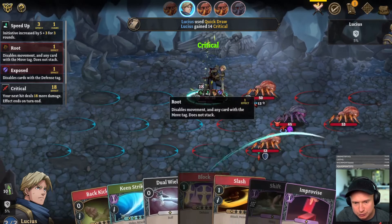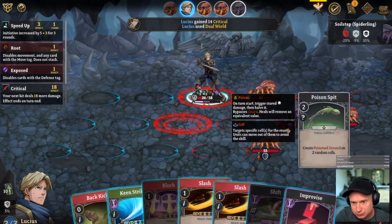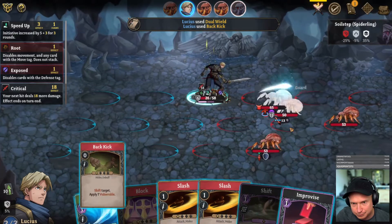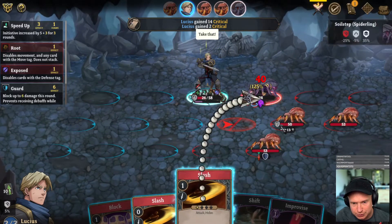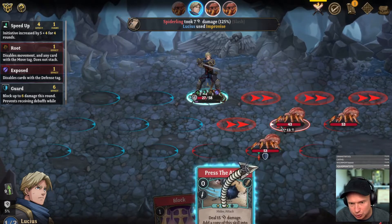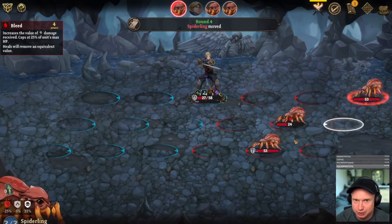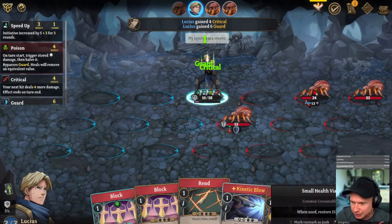We don't have the SP so I need to do that, into slash. We need to move and we can't — that's going to be very bad for business. I think I start with the keen strike. Just barely eked that one out, and I'm going to draw a card because we're on a bit of a timer with how long before these spiders start to get wise and do a lot of damage.